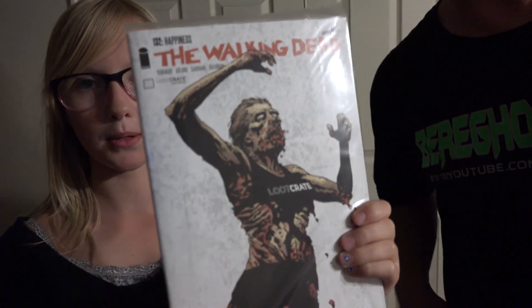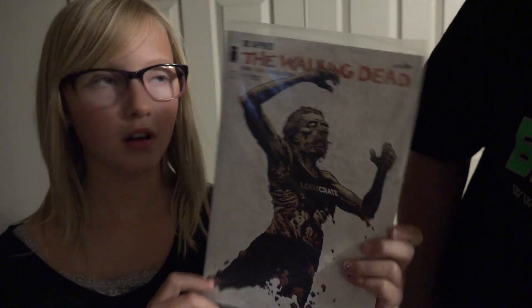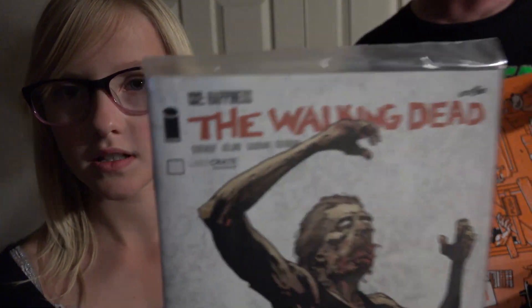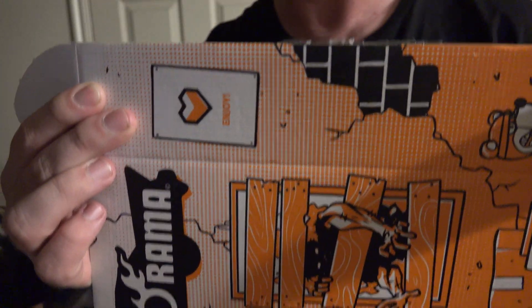And the last piece is a comic book — The Walking Dead comic book. What issue number is it? Issue 132. Nice! There you go — there's the last little piece of it, and here's the inside of the box as usual.